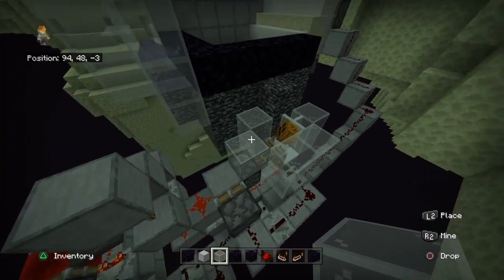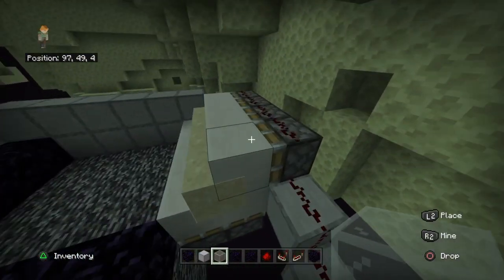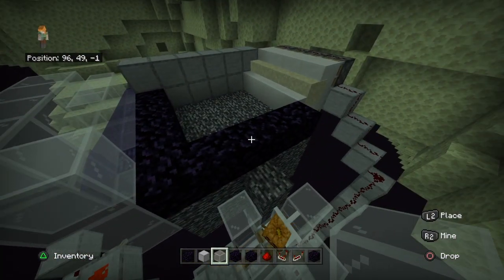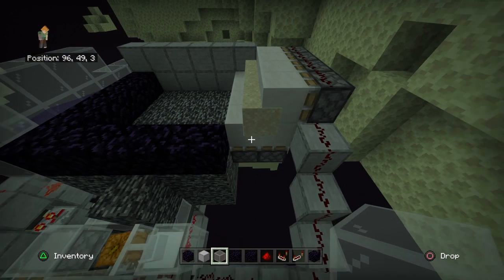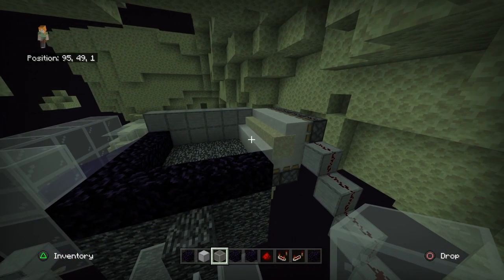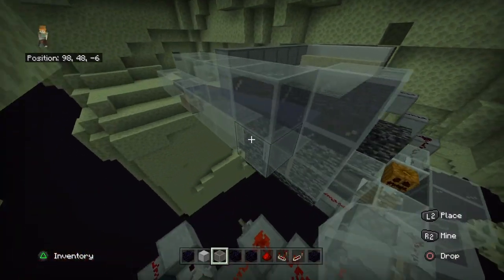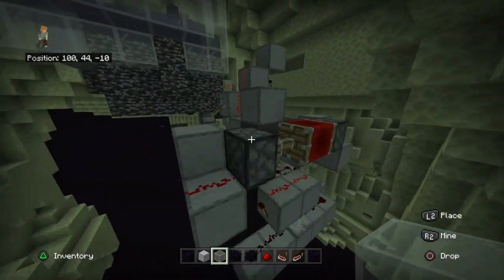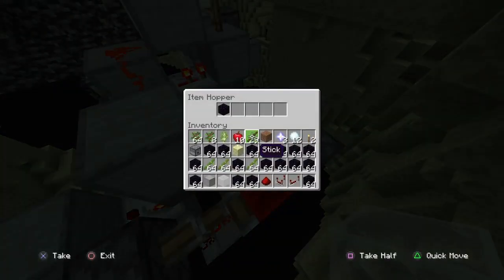What their system doesn't have is that whenever the wither breaks the obsidian, they time it so this piston pushes over all the obsidian blocks. That works, but in my opinion it fires way too much — literally every two or three game ticks — which isn't super laggy but is a reason for lag. So this is why I have this system set up here: an item-to-hopper clock with three stacks of items.